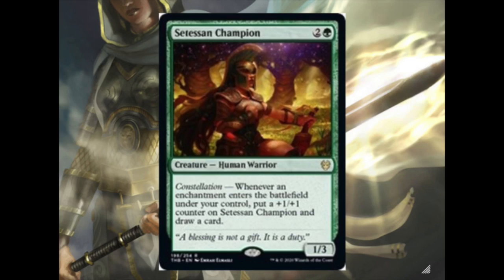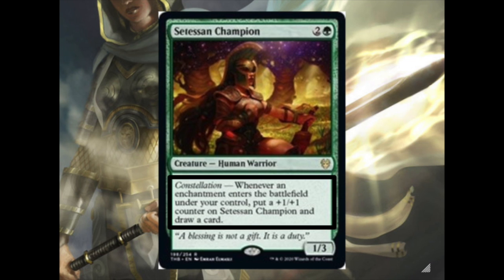Now let's look at Satessen Champion. It's two and a green for a 1/3 human warrior. It has constellation: whenever an enchantment enters the battlefield under your control, put a +1/+1 counter on it and draw a card. It actually seems pretty good. It has an ability to pump itself, therefore making the economy of the creature even better. It replaces itself, checking another box off our list. It also has high synergy with the cards in the set — there are a lot of enchantments in Magic, and there's going to be a lot of gods and enchantments in the future.